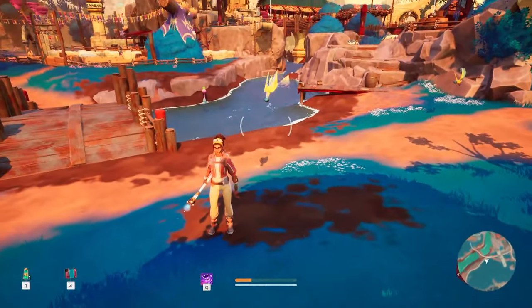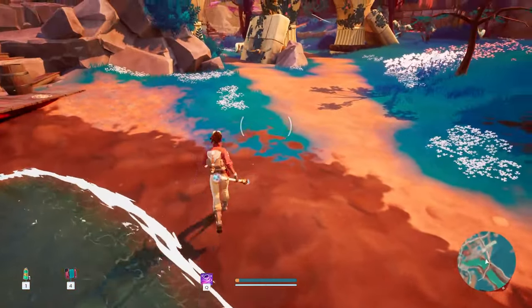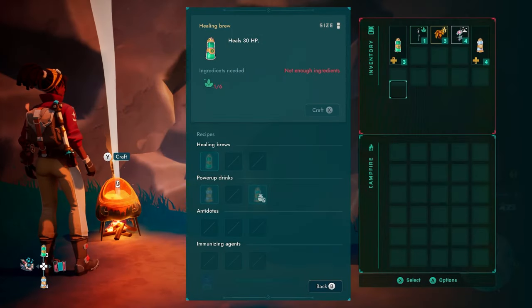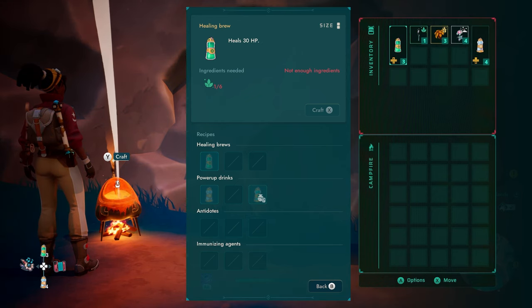The game leans more towards ranged combat, and improvements are hoped for the final release. Crafting is a key part of your journey — harvesting plants scattered across Ava yields varying essence to brew health and stamina potions. Camp sites dot the map, offering crafting stations and storage linked to all other campfires, making inventory management a breeze.